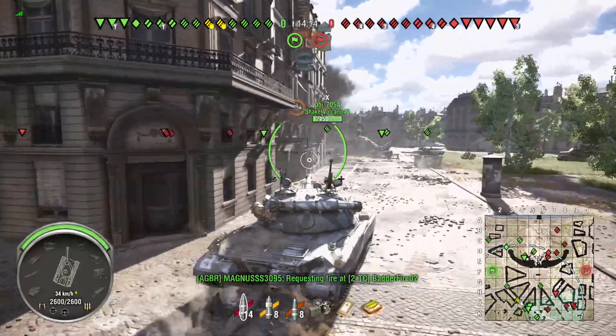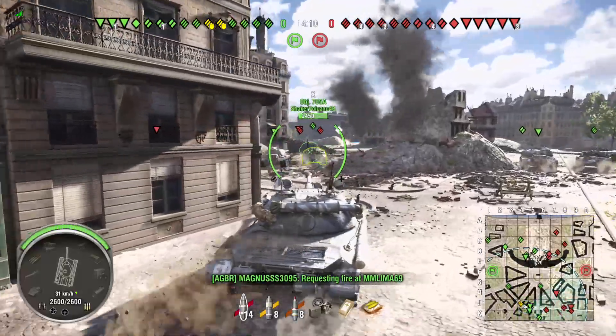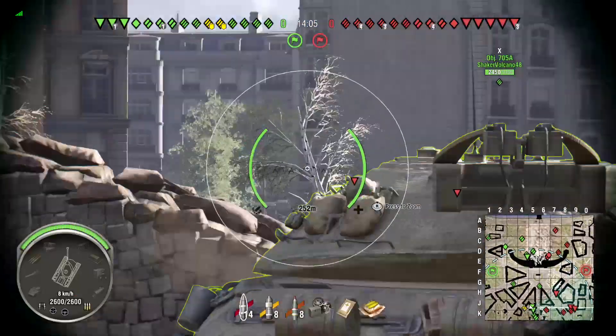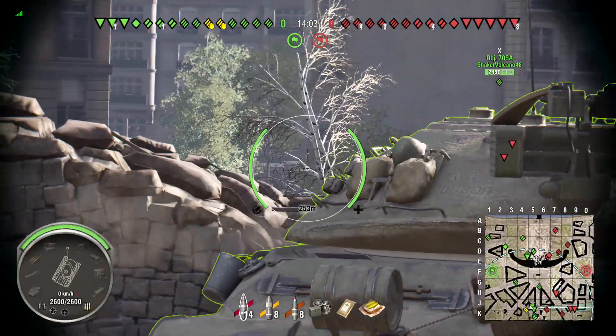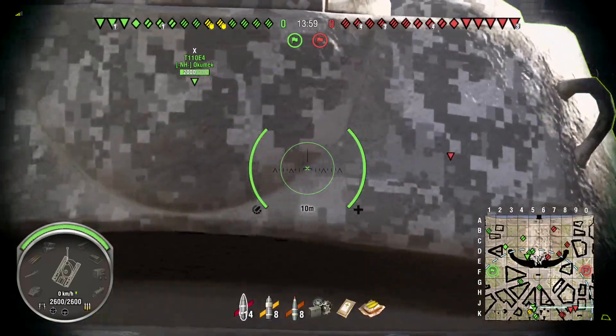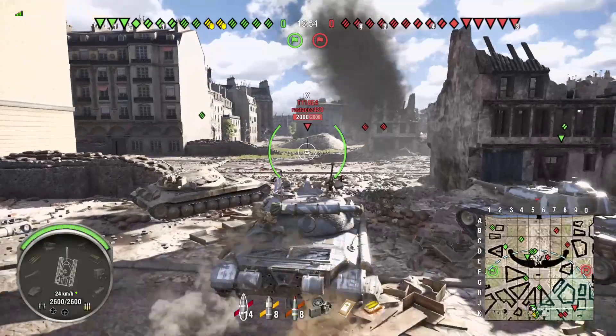60TP has got E100 gun power, packaged in what wants to be an IS-7 playstyle — as far as hull down, bad gun handling, crappy reload, but a strong turret.